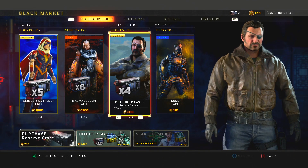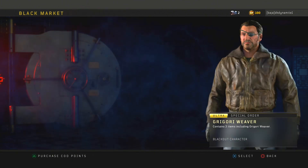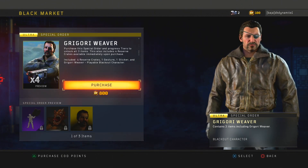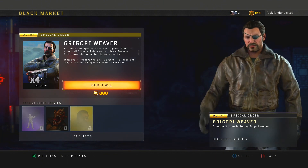What's going on everybody, this is DK Dynamite. Today I have a video showing you how to get Weaver within Blackout. He was unexpectedly added to the Black Market just earlier yesterday, and he costs around 800 COD points and comes with one sticker, one gesture, and four crates.